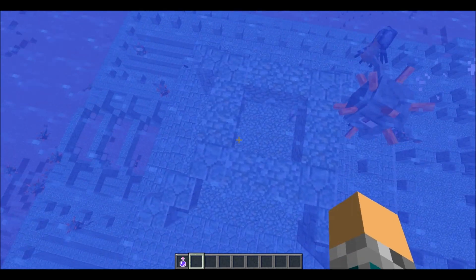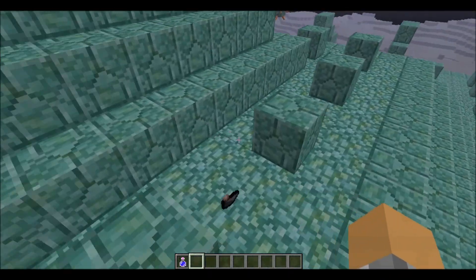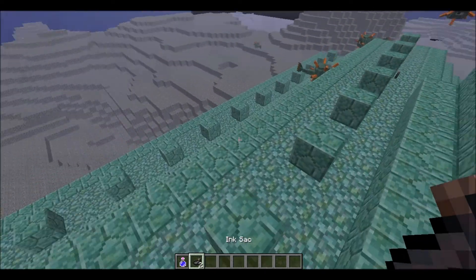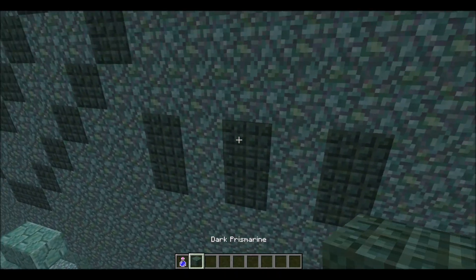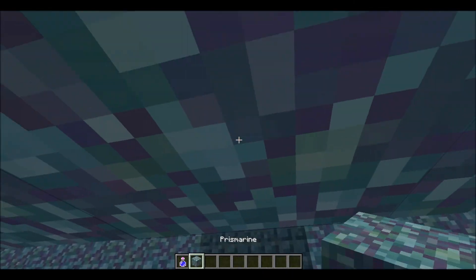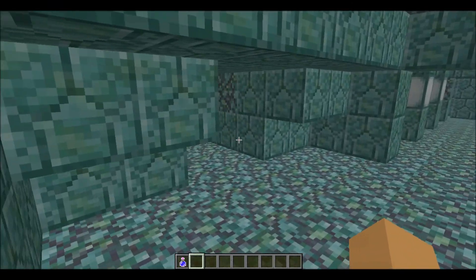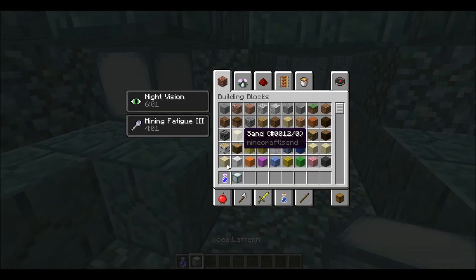Prismarine blocks - let's see. And that's it that I can see. Kill the squid - they don't like squids, I can tell. What's this? Dark Prismarine. That's just more Prismarine. More Prismarine. Okay, let's head inside here. This will be hard to do inside, I'm guessing. There are some sea lanterns.